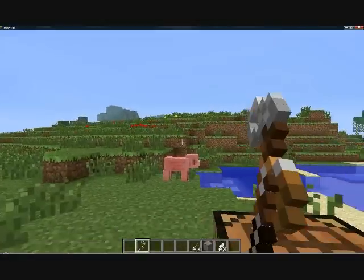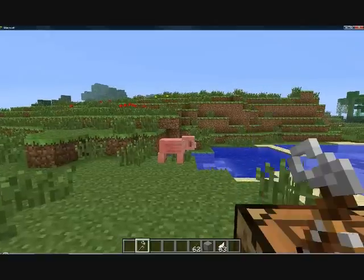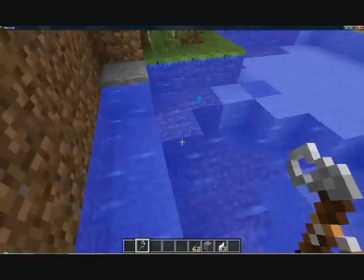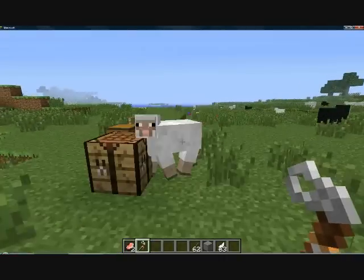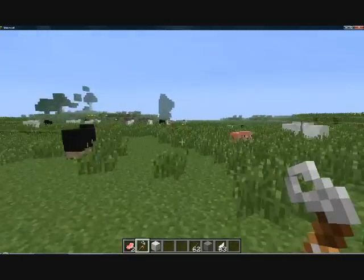If you right click on it, it'll pull back like an arrow, but it doesn't shoot anything — but it's fun to use. It's a one-shot kill with sheep, and pigs take two shots. With monsters it takes three hits.